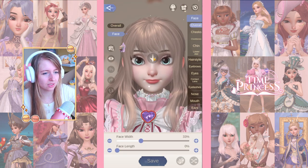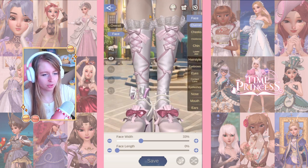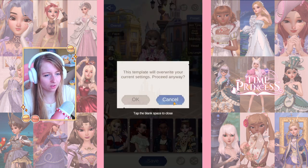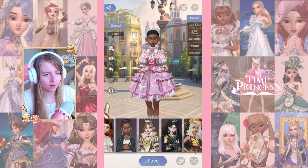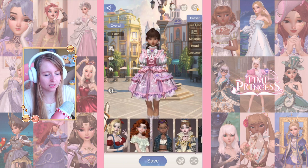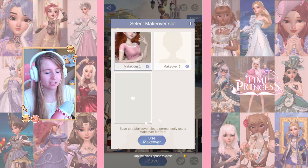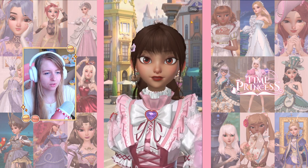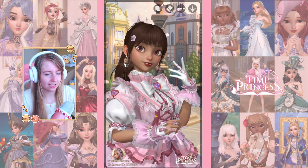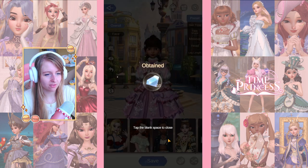We are wearing the outfit I'm currently wearing — the Fantasy Fair outfit. Let's start with the overall look. It does keep my outfit on, which I really like. I like how different all the characters look — definitely way better. At the top you can save to different slots so you can make several versions. You can also share it — the animation is so cute — and you can add or copy the makeover ID or save the picture.